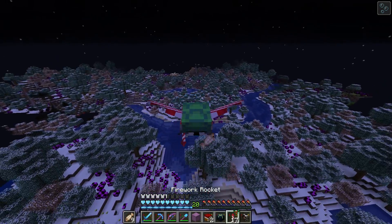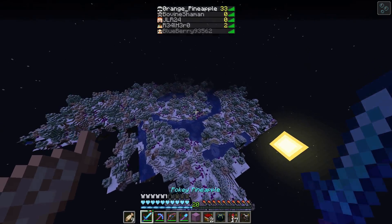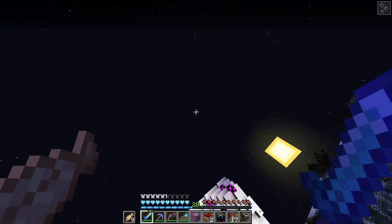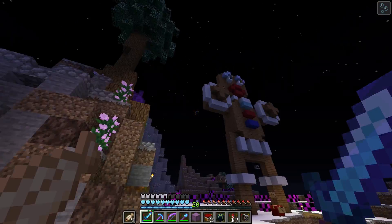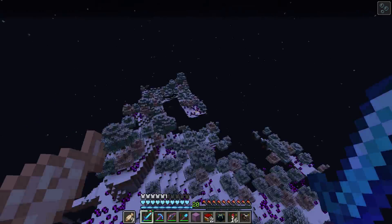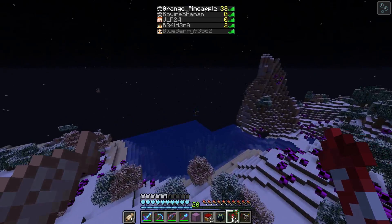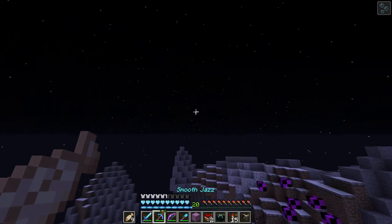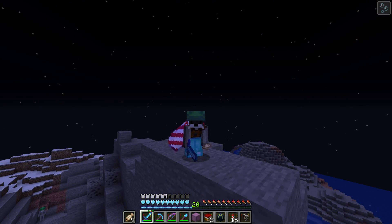After a couple of minutes of panicking I managed to locate my sword, thankfully because I had the clip recorded and could look back at the footage to find where I dropped it. I was still scared because I really didn't want to make another sword — I've made at least five swords this season. The kind of idea I've had is either to build outside this light perimeter or build it inside. I'm kind of leading towards building it around here and making it a normal cabin with a chimney poking out with a bit of smoke.